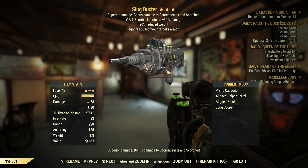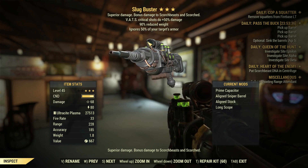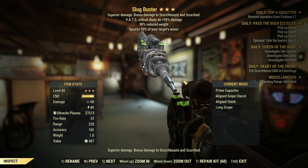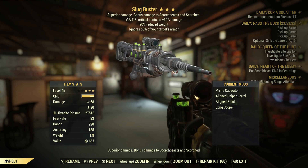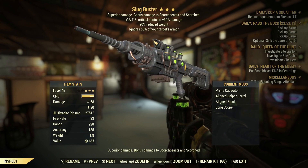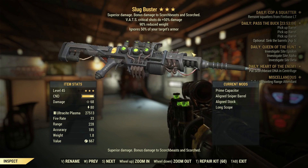Since this is a very unique plasma rifle, we get a secret fourth legendary effect — a 20% reduction of action point cost. You don't see it listed, but it's there. Typically it's a 25% reduction of VATS cost per shot, so the 20% is unique as the fourth legendary effect, and no other gun in the game has that specific 20% reduction. For attachments, we have the prime capacitor, the aligned sniper barrel and aligned stock for VATS accuracy and AP reduction, and a long scope for VATS usage.